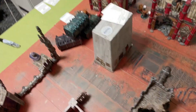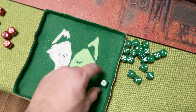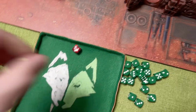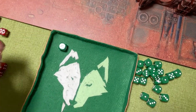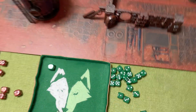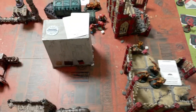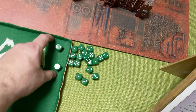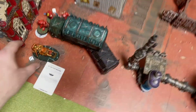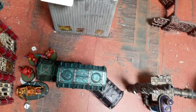The Bolt Pistol hits and wounds saving on a three. The Absolver Bolt Pistol hits, wounds on a three - two wounds, putting one of them down to one. The Biker charges in - that's in, so that's done.